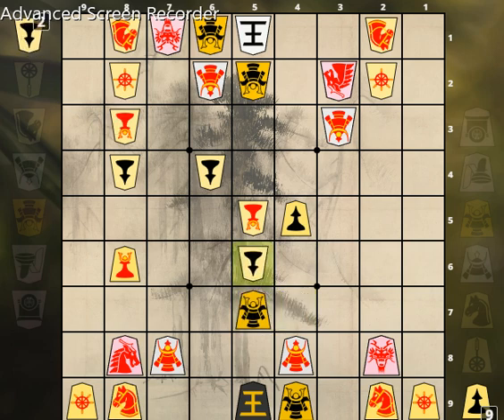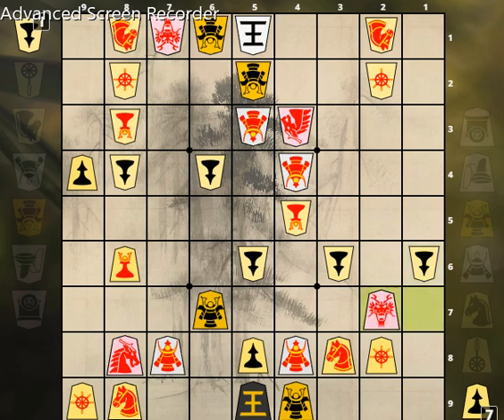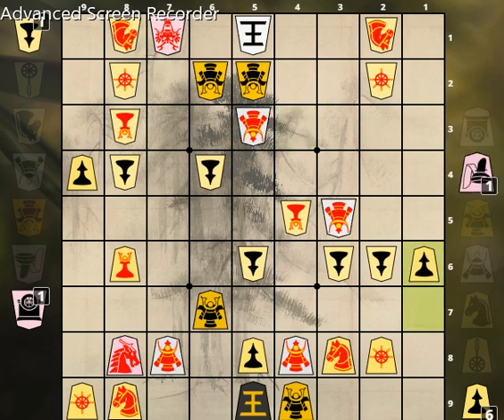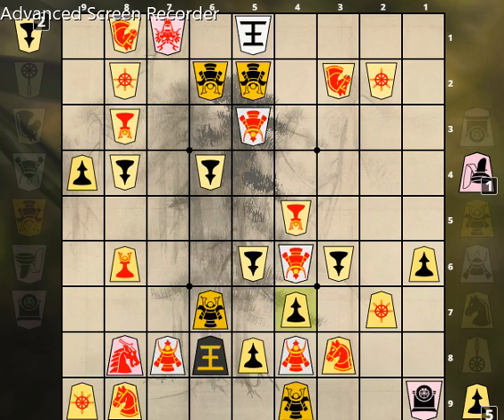Promoted rook 2-4. Promoted silver 3-3. Promoted rook 2-8. Pawn takes 6-4. Gold 4-7. Promoted pawn 4-4-4-5. Pawn drop 4-6. Pawn drop 5-6. Pawn takes 4-5. Pawn takes 5-7 promotes. Gold takes 5-7. Pawn drop 5-6. Gold 6-7. Promoted pawn takes 4-5. Pawn drop 5-8. Rook drop 1-9. King 6-8.